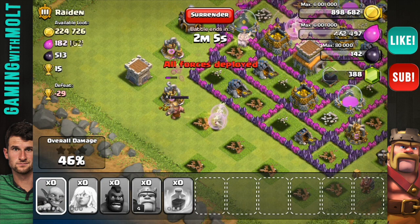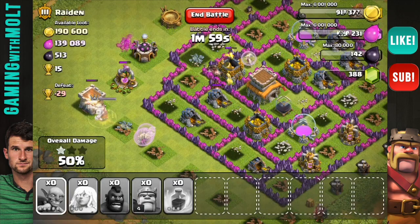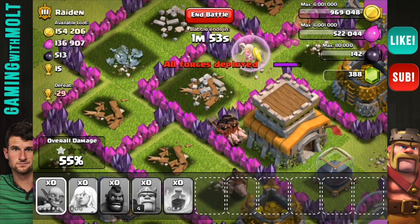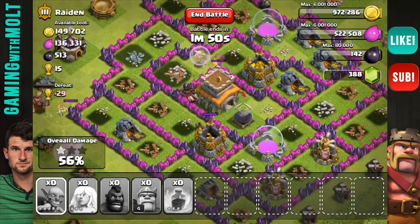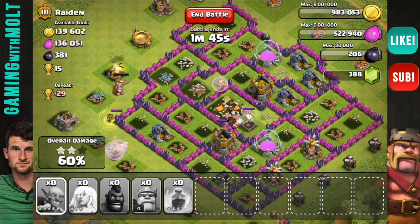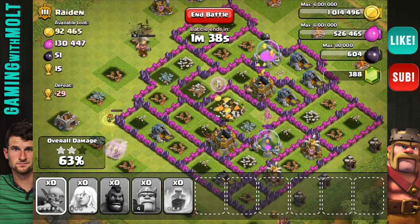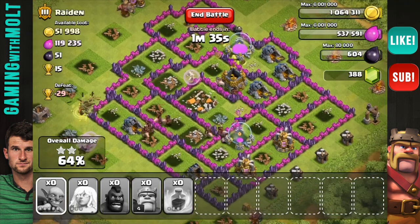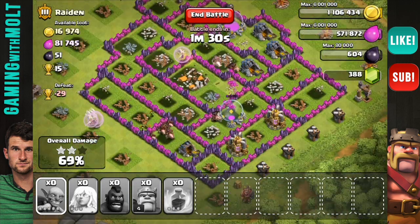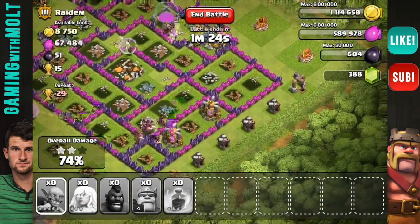I'm going to go ahead and drop down these goblins, and I guess that's going to be it. Guys, hog riders are freaking ridiculous now. As you can see, I still have about 10 left — not that many of them died. They do an awesome amount of damage, and right now I only have level 1. I have my level 2 researching right now, that will be done in about a week. Hog riders are freaking awesome. They're not that much elixir compared to some of the higher troops like golems and valkyries, but they are definitely an awesome troop to use.